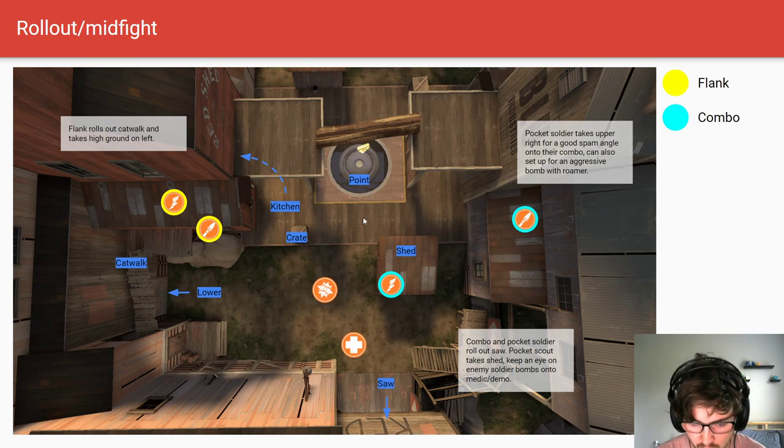If you play a little more passive, you can charge your stickies, put traps, and preserve your life while having impact from range and letting your team do the dirty work — that's what I recommend on demo. As pocket scout, you're looking to stand on shed and deny a lot of space from their soldiers. You really want to be tracking their soldiers at all times to make sure they can't freely get on top of your demo and medic. Flank scout, same idea — look for where their soldiers are, and if you can dominate the high ground, do that.